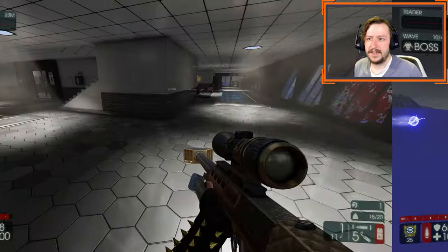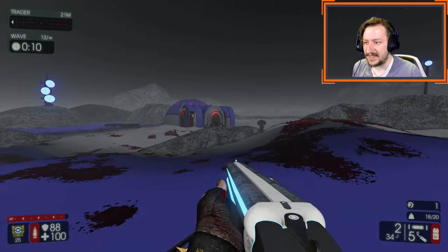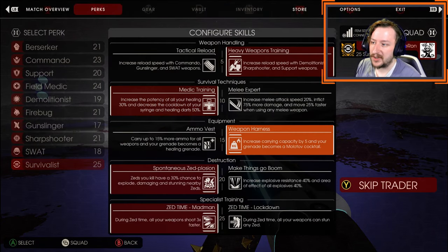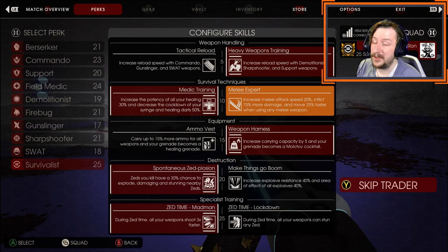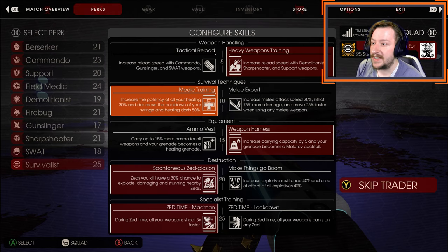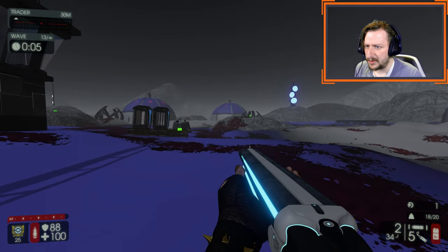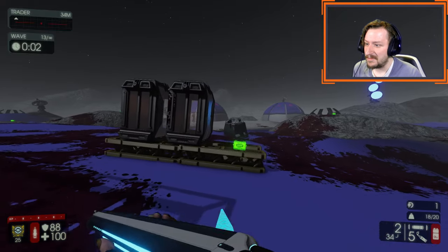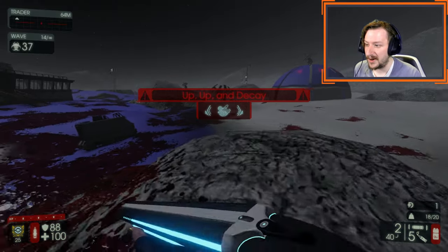The third loadout I'd recommend for survivalist is the M99 50-cal rifle and the Kaboom Stick. For this you'll need weapon harness to get the extra weight, and since you're not going with a melee weapon, you should go with medic training here. You could potentially go with a melee weapon by substituting the Kaboom Stick for something like a single 500 revolver and pairing it with the Hemo Clobber to maintain melee expert. If you don't plan on having a melee weapon, always go with medic training. This is a very strong build, though ammo may be a concern — try to wait for enemies to group up so you can blow them apart with the Kaboom Stick more efficiently.